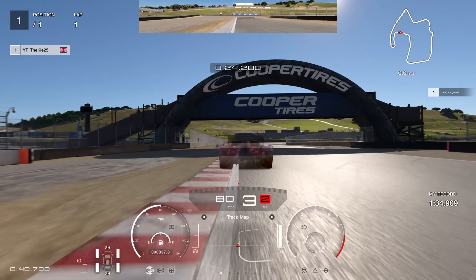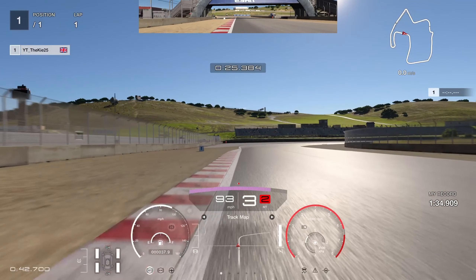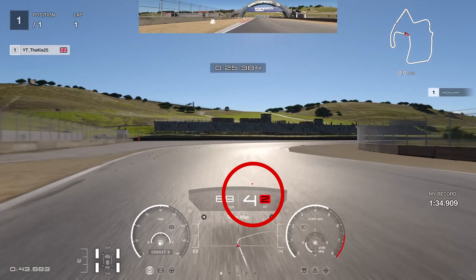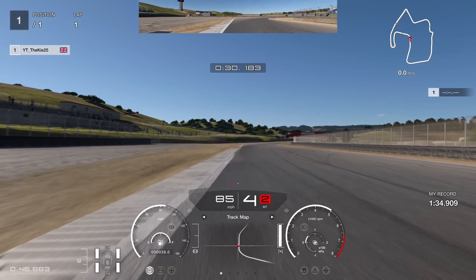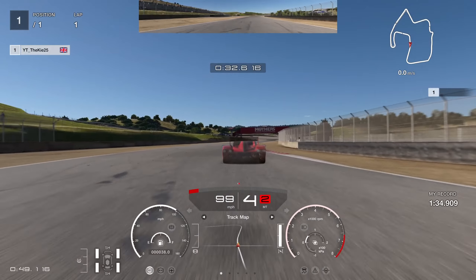For this corner, brake just short of the number 1 board. Turn in very early because we want to hit the apex on this really fast right-hand corner. Go early up to fourth gear almost as soon as we throw the car in — that keeps the car a lot smoother all the way through and gets better exit speed all the way out.